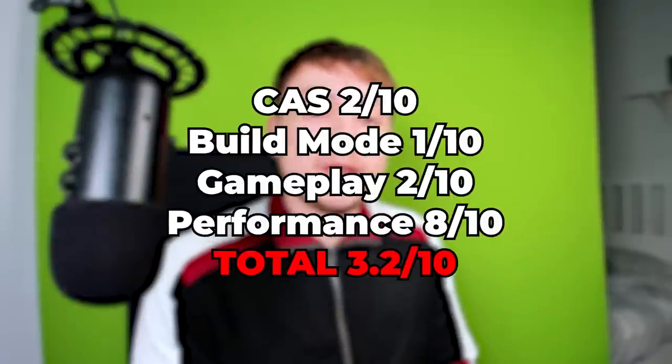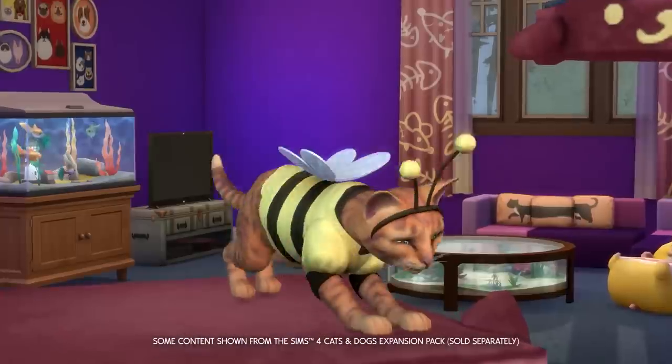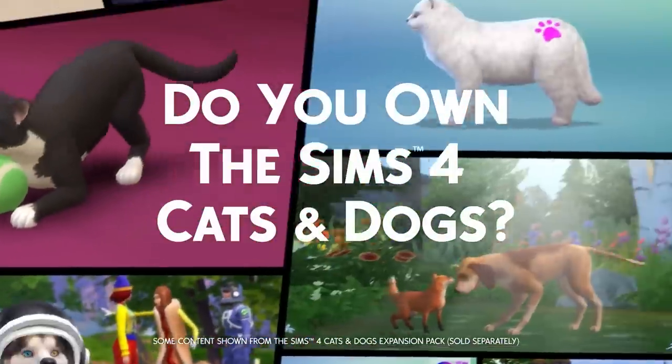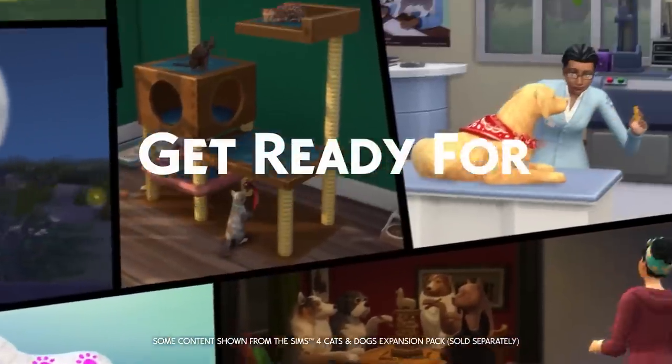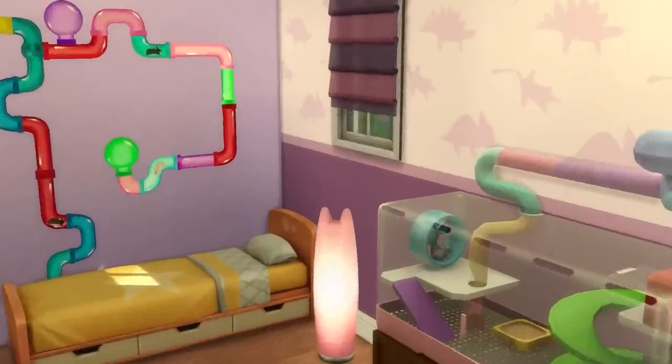In terms of my overall conclusion, My First Pet Stuff gets a 3.2 out of 10. The only reason the overall score wasn't lower is because the pack isn't buggy, unlike a lot of other Sims 4 packs. I know a lot of you are going to buy this pack anyway because you want cute pets, but I did warn you and I'm trying my best to be unbiased. If you appreciate my brutally honest reviews I have an entire playlist of them updated every single week. Thank you so much for watching — see you in the next one.